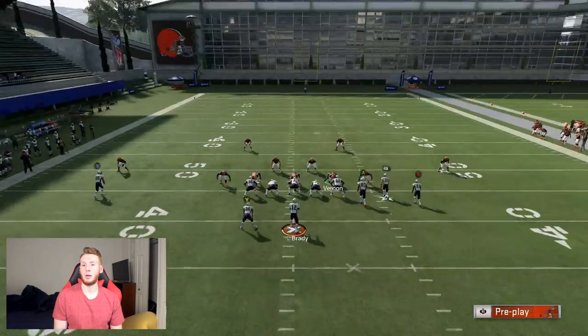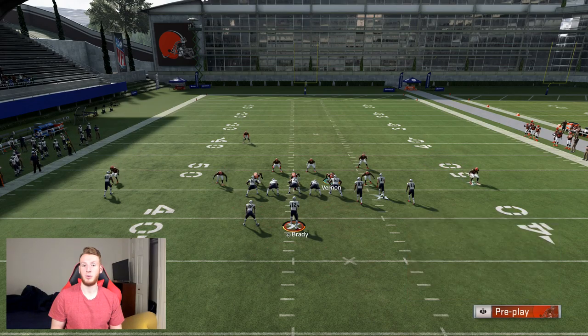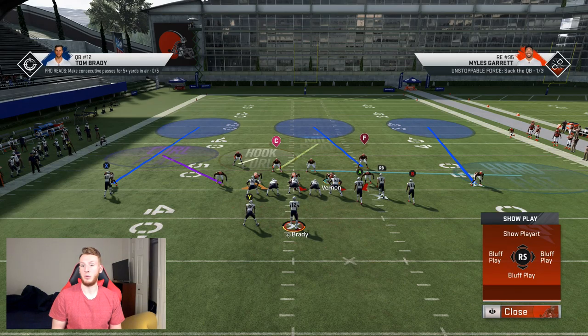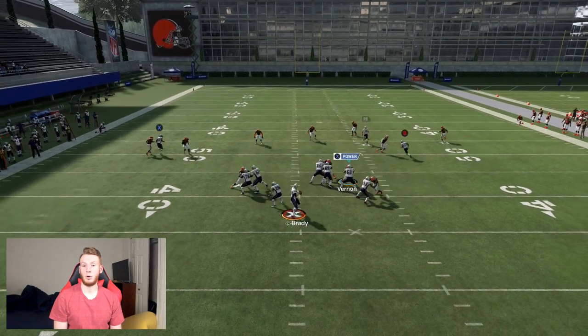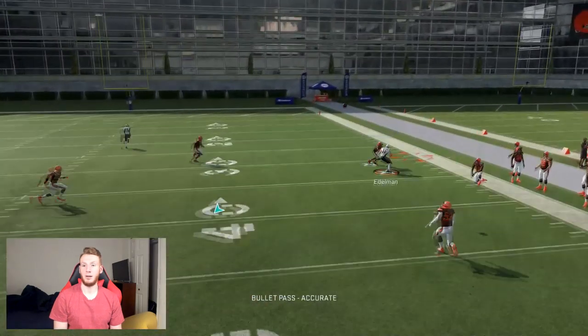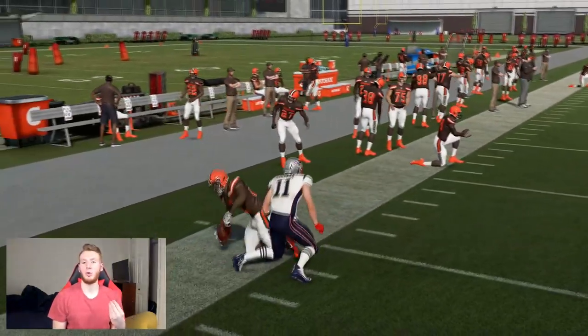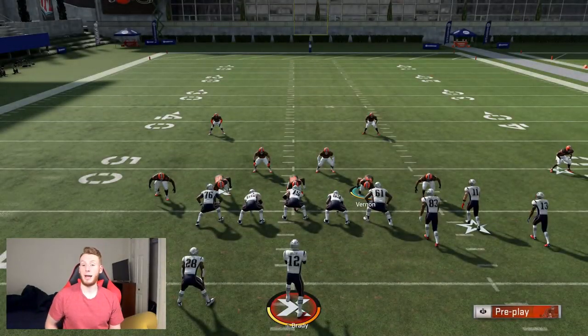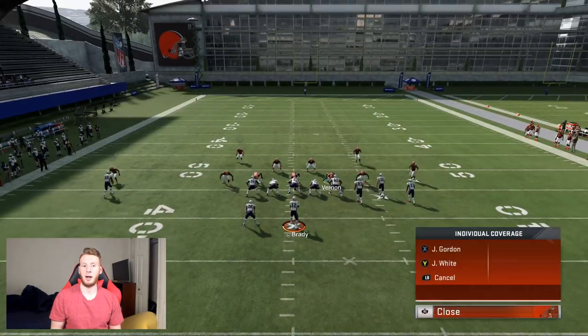Maybe they use the hot route specialist corner route - same deal. If you go out there with deep thirds, you're going to be able to guard that. I'm going to quick adjust here to put this guy in a deep third. You can see this hot route specialist corner route still gets matched by the deep third on the outside - contested play, end up getting an interception. That's what's so great about these quick adjustments.